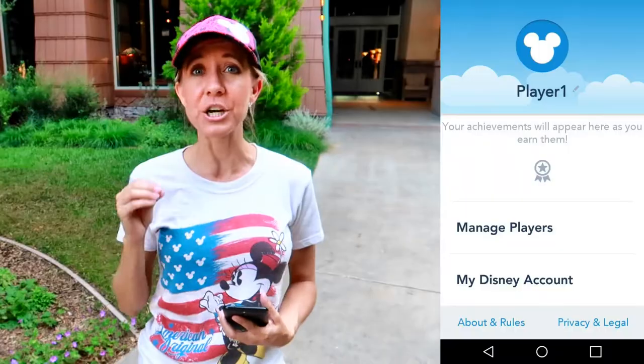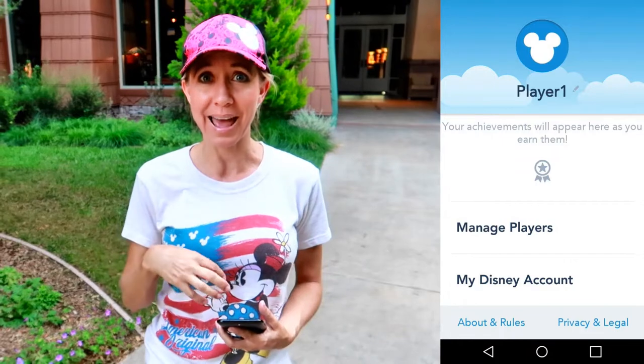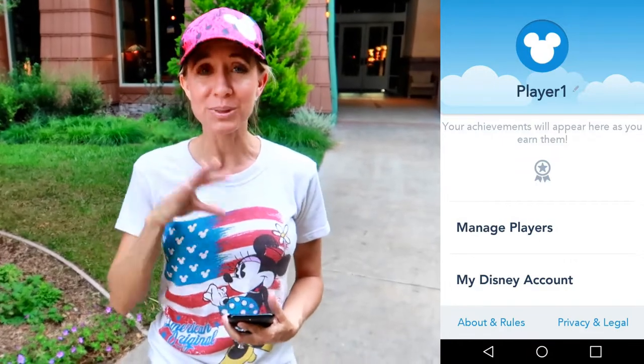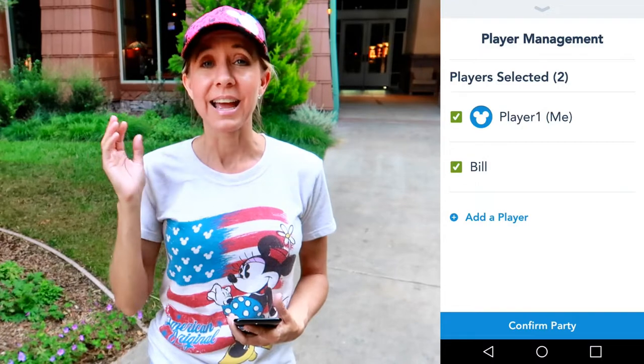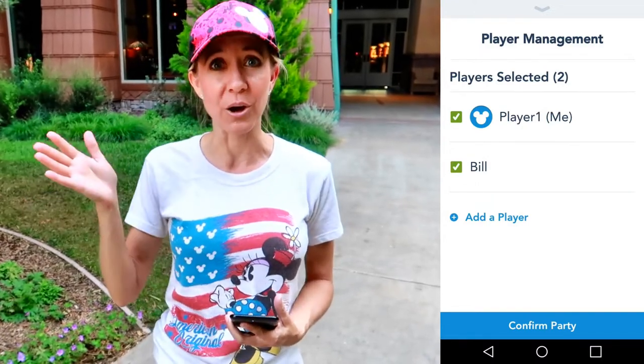If you have more than one person in your group that you want to play games with, you're going to want to go into player management. This is where I was able to add Bill so that Bill and I could both play the games together inside my app. As you can see, Bill has been added as one of the players along with me.